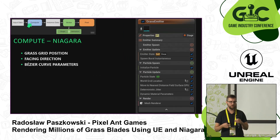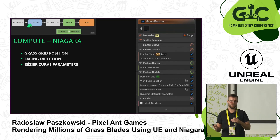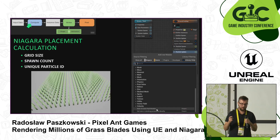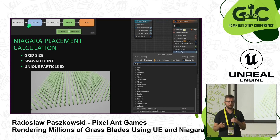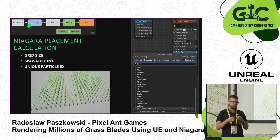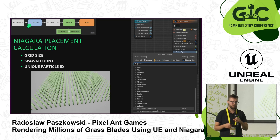Now that we have our input data, we can process it in a compute shader — for that purpose I use Niagara. The compute shader calculates our position, facing, and Bezier curve parameters which we'll use to calculate the shape of the grass and do animations. Niagara doesn't have deterministic modules out of the box, so I needed to create a couple of my own — but it's quite easy since you just press the green button and select 'new scratch pad module,' and then you can create your own module.